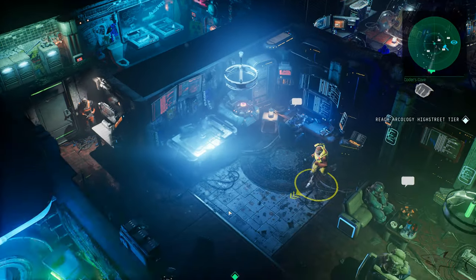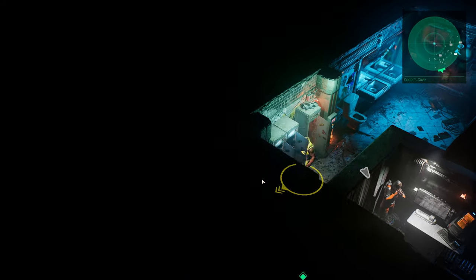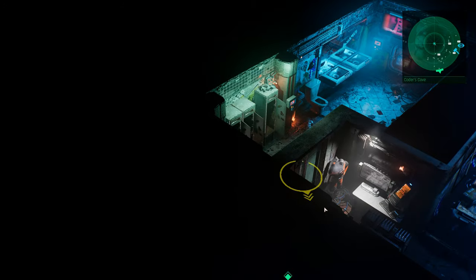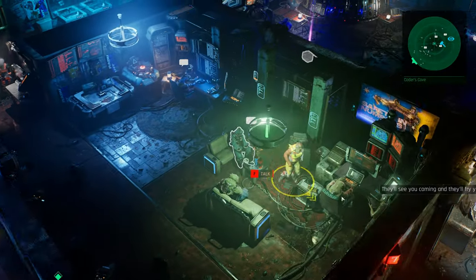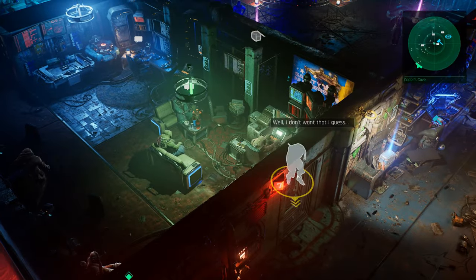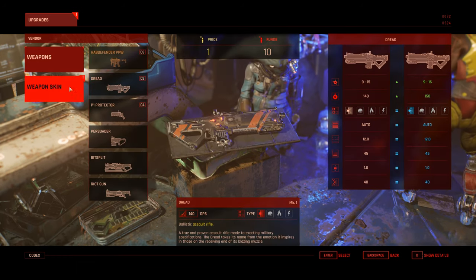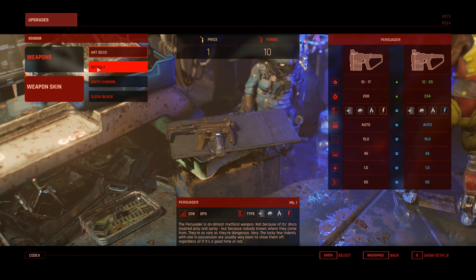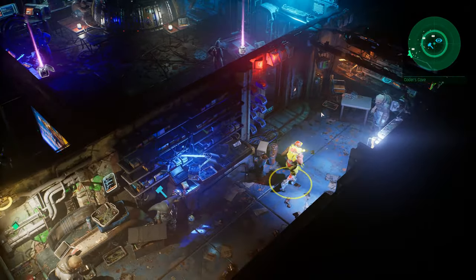Nice — this boy just gave me access, so this is a new location. Let's see what's up next — we need to reach the arcology. Let's see what we can take from here first. I just looted something — you know I'm a big looter. Let's see if we can take anything else from this place. Okay, you have a case — this is how you take things. Let me show you how you can shop — we cannot sell here. This is a weapon skin. I don't care about the art deco look.